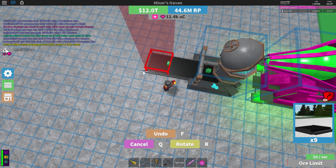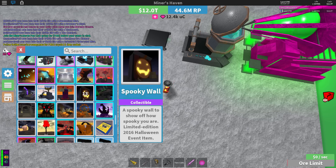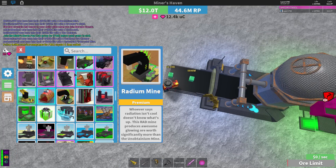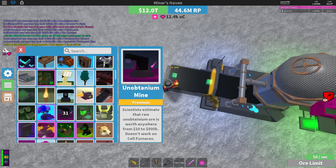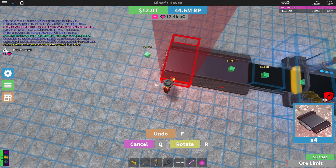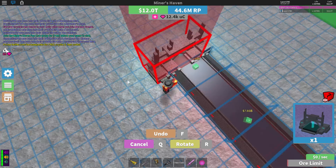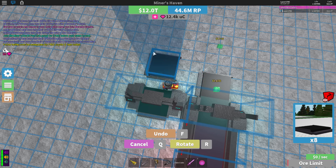Place down the basic comparator. I'm gonna use my premium tracker today. You don't have to use a premium tracker if you don't have it — it just lets you see how much the ores are worth, which is extremely useful. If you've got it, use it; if not, that's fine. You're gonna place the first comparator pointing one way, and the ramps — one comparator pointing that way, one pointing this way.